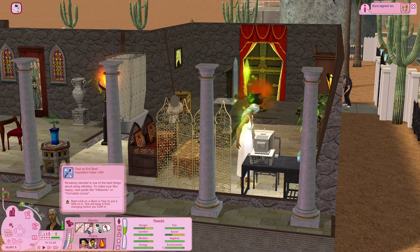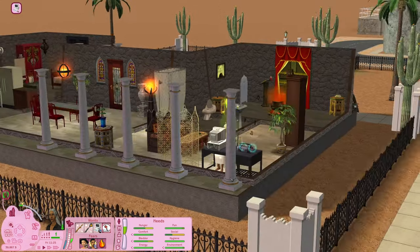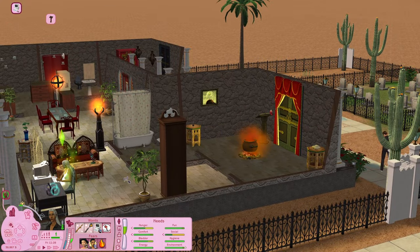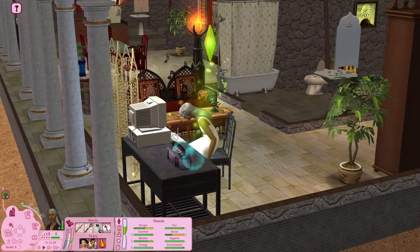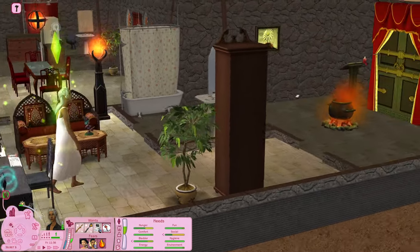Her wants right now are to cast an evil spell and a regular spell. I have the regular one locked in — I've been letting her study a lot. Let's check her abilities and see which spells she can cast. As far as evil spells go, it looks like she has pretty much all of them. We can turn someone into a zombie, break someone's heart, remove someone's memories, attack someone, make someone angry. These are pretty interesting, but the only issue is that you have to have reagents.